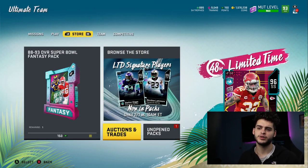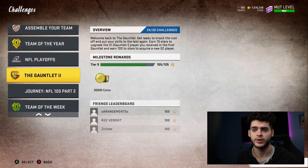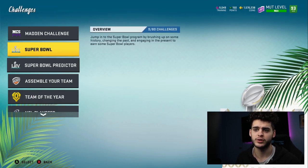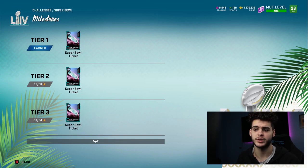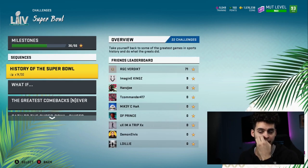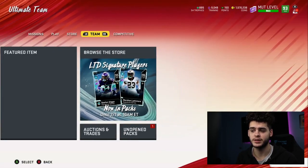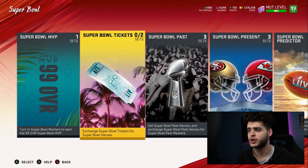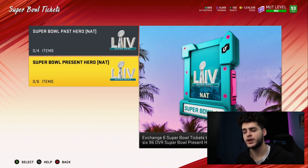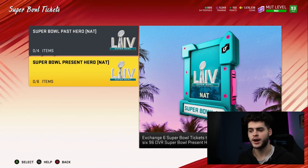You do not have to purchase all three NAT cards. You can get up to two for free. Go to Challenges, collect your milestones, and get six total tickets — tier one through tier six. That should take no longer than an hour to an hour and a half playing solos. Once you have six tickets, take them over to sets, go to Super Bowl Tickets, and convert them for a Super Bowl Hero Present. Pick one of the NAT cards for the Sherman set — they're all the same price, so take any one, like Kyle the fullback. Now you only have to buy two players.